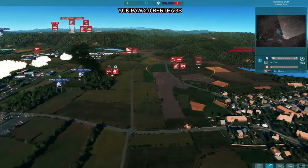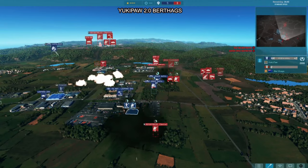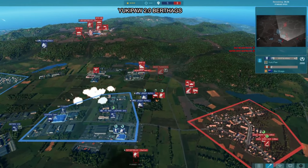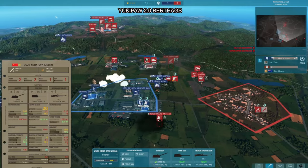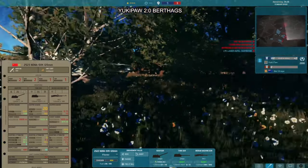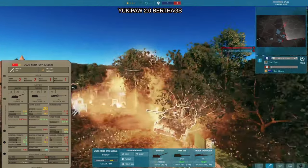Yukipor has control over both zones in the south now with a plus-two score. Perfect needs to find a way to at least get back into this zone or further south, and that is not going to be easy with the BMP-3s and the other signature unit of the 27th coming up — the Nona self-propelled automatic fire control mortar.